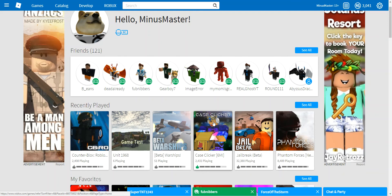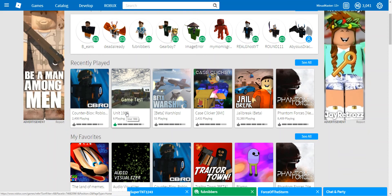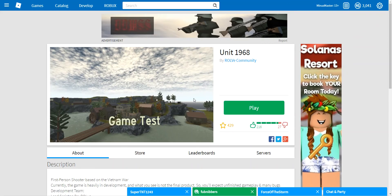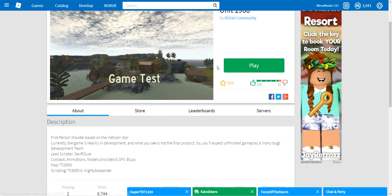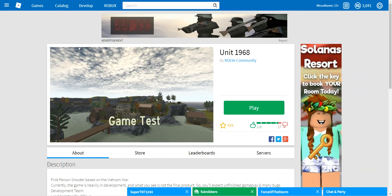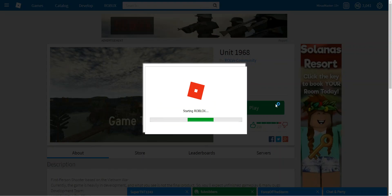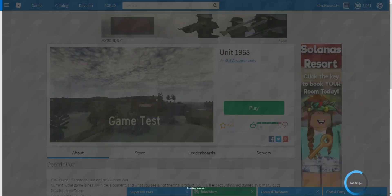What's going on guys? It's Gamer Games here. Today we're going to be playing a game on Roblox called Unit 1968. Basically, it's just kind of like any other Roblox FPS game, but it's by Rolf, so it's very similar to a CD row. Anyways, let's get into it.